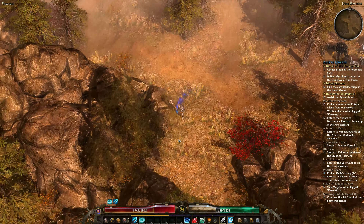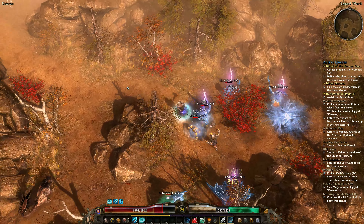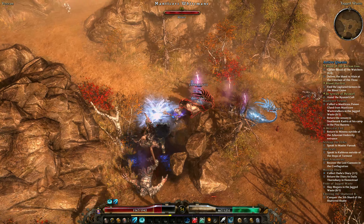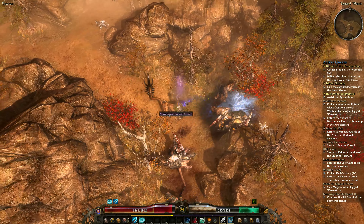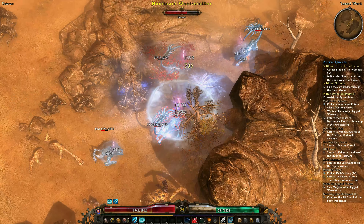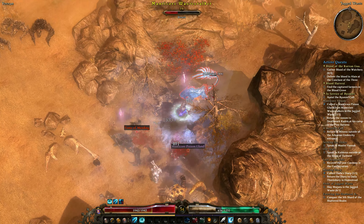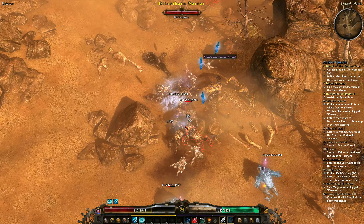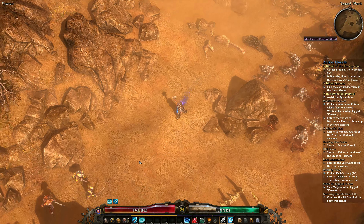So the first boss you actually encounter is a little off the beaten path — she's over here in the Jagged Wastes. She's a little out of the way compared to the other three bosses, which are more in a specific direction. You do have to wander off to the side here. You're basically trying to work your way to a fortress inhabited by grobbles and clear it out — I'll show you more next episode.